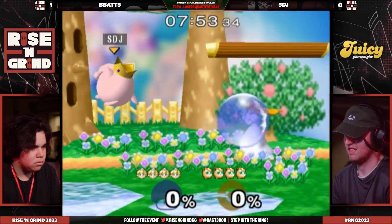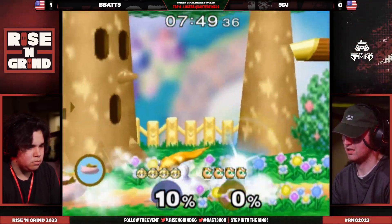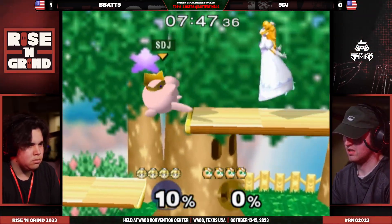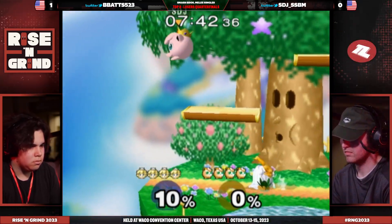I'm sure people in the Twitch chat were like, oh god, Puff-Peach, we're going to be here for an hour. Maybe not — we're watching a really fast-paced game. B-Bats being so, so aggressive. STJ needs to find the answers in the set, and the space he's going to get from the counterpick stage might do it for sure.